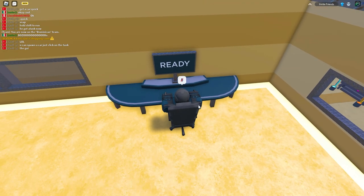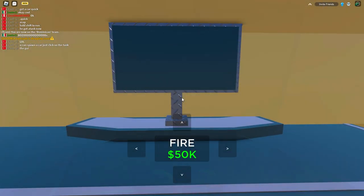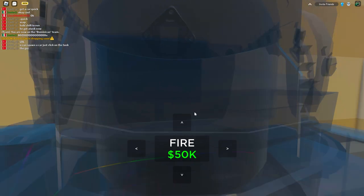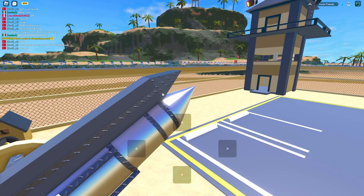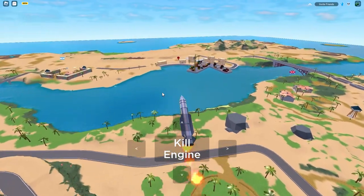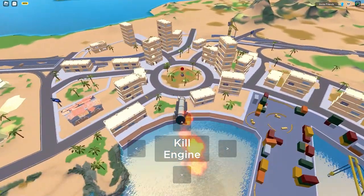When you enter this room there's going to be a monitor over here to your left. You're going to get inside the seat by pressing E, and then you're going to zoom into your character and you can see the monitor display. Right here it'll say 'Fire 50k', so it costs 50,000 to fire one of these missiles. You can fully remote control it and send it wherever you like.